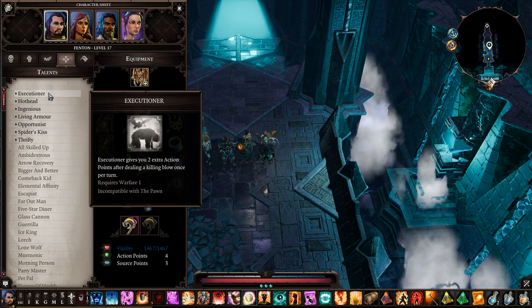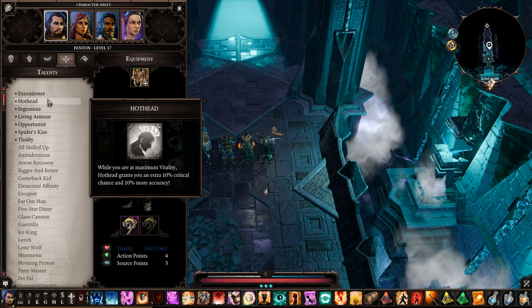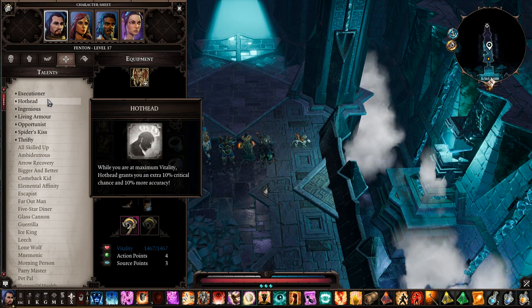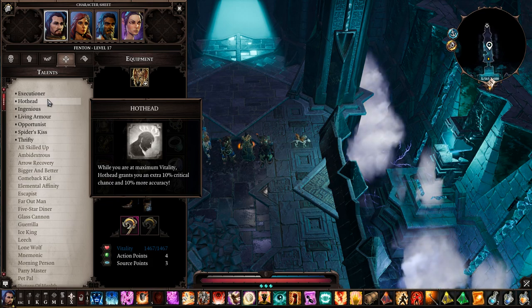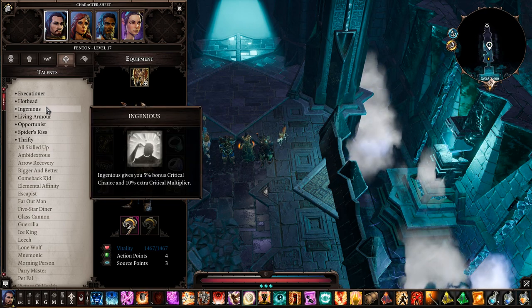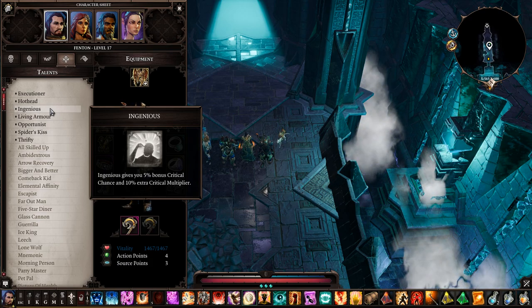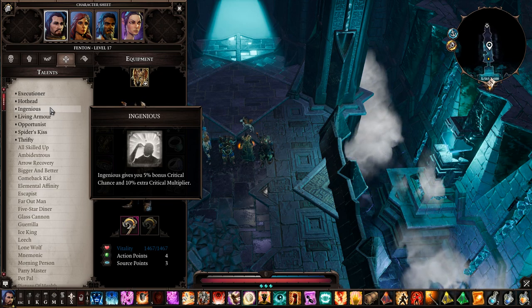Hot Head is really great — keep your mage armor and physical armor up and you'll do constant damage. You should definitely have this talent for this setup. The human racial trait gives you critical chance, and you definitely want critical chance with this setup. If you start as a human you automatically get this.